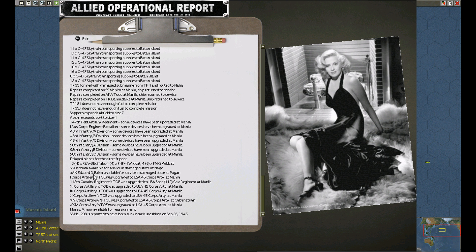Submarine back — Baker, two of them. More upgrades on the artillery. I'll show what's happening at the artillery — I-Core. Lots of core artillery upgrades.